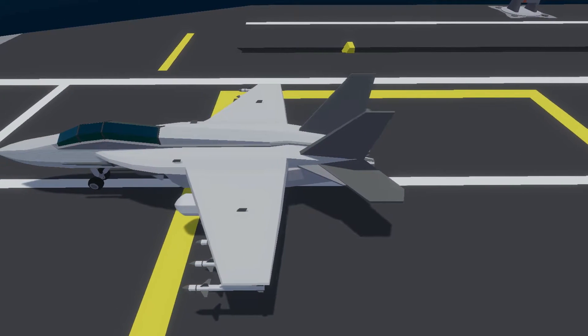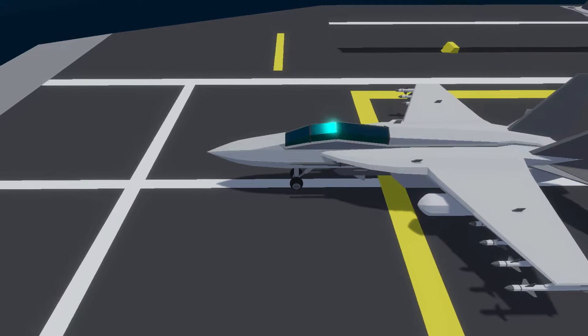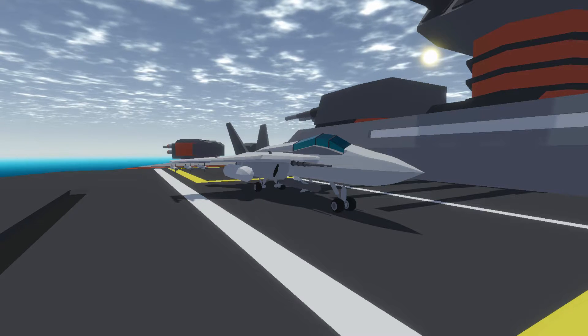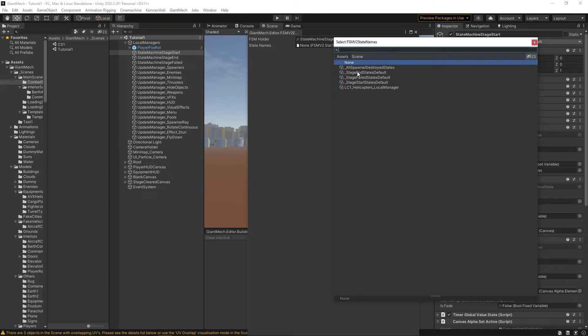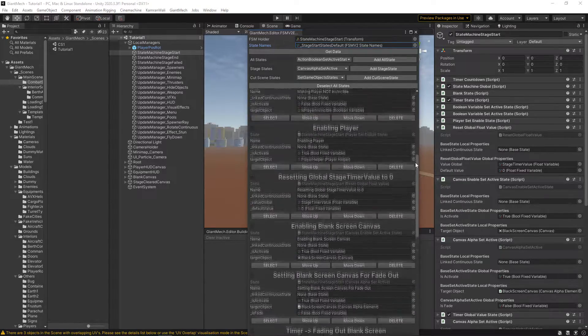I've managed to complete the fighter jet animation up to this point and will hopefully finish it within the next two months. To achieve this animation I'm using a finite state machine, which makes it simple to implement. My FSM editor also helps a lot by remembering which component does what, which in turn helps with debugging. I'm also thinking about using this system for cutscenes and boss battles.